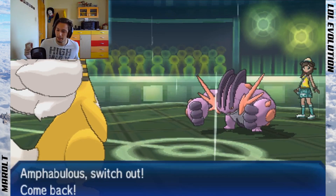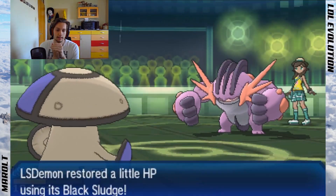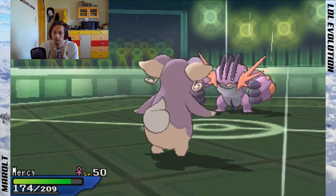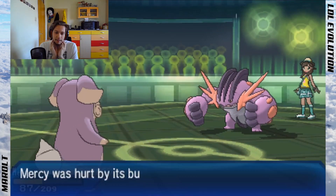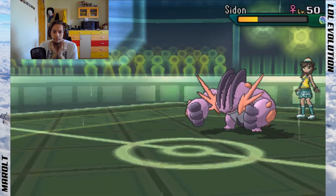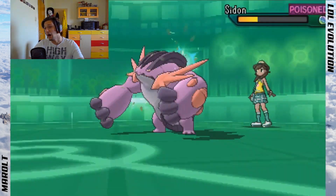I wanted to preserve Ampharos still. Dragon Pulse is a 2HKO easily — so another kill for Mega Ampharos. That's four kills from Mega Ampharos in the semifinals and I actually win this one to advance to the finals. A crit at the end but Swampert can die — and Dawnfan finishes it off with Grass Knot. I made the finals!